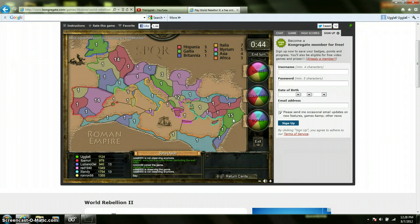That's the bummer about playing with six players — there's a lot of waiting to do, but that's all right. As you can see, I changed colors to green because I had quit and come back to the game, so I changed my color. I'm going to try and take Asia here and then maybe work for Africa.